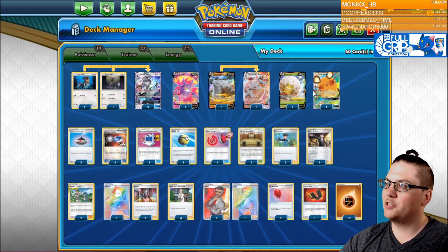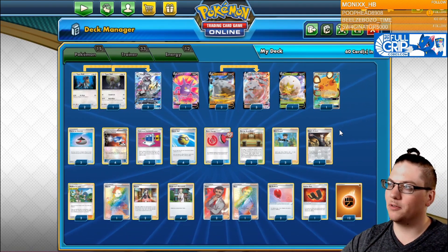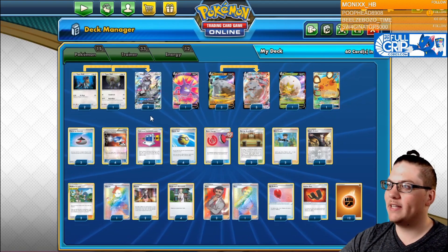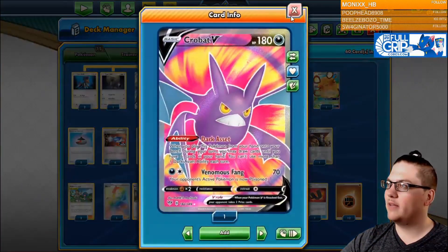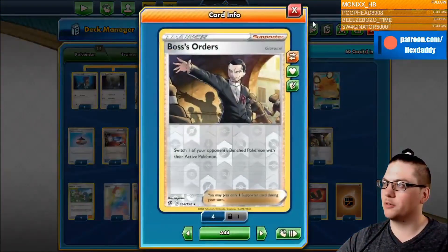We're trying not to drop down anything that's either one prize — which we don't include in the list for that reason — and then trying to avoid as much as possible the Vs. The V Pokémon we've included that are not Evolution Pokémon are the Crobat and Dedenne, just for some consistency in the early game, and then we have Eldegoss in case we need to recycle a Boss's Orders in the late game.